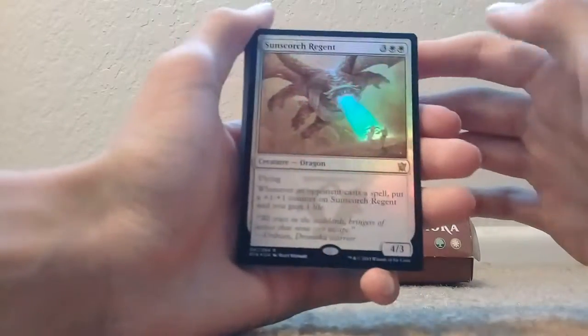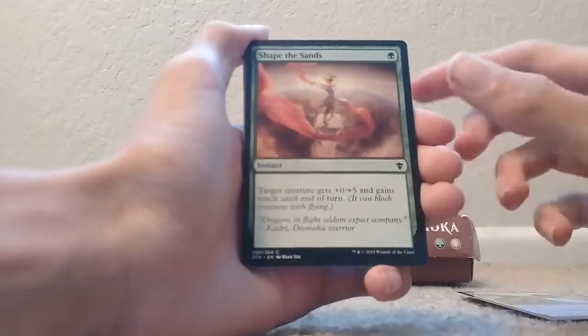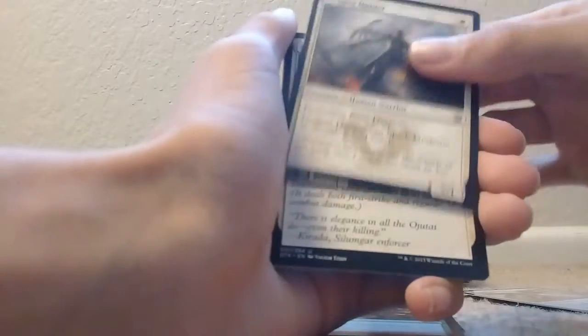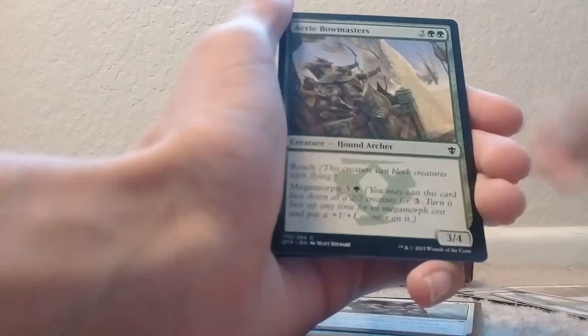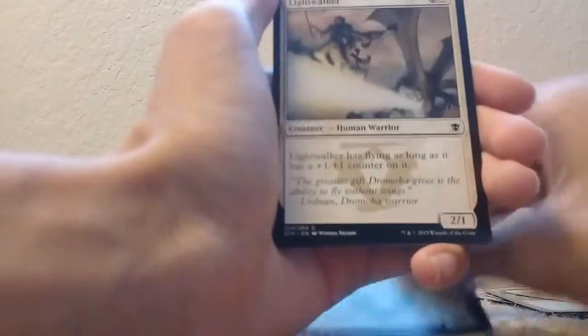This is not becoming a Magic channel — it's an unboxing channel, so I could open up Yu-Gi-Oh cards if I really wanted to. Sunscorch Regent — that's really cool. We're going to want to mark our deck. I believe it's black, green, and something else. Shape the Sands, Press the Advantage, Dragon Hunter, Battle Mastery, Explosive Vegetation, Avon Tactician, Pacifism, Sand Step Scavenger, Sandstorm Charger, Irie Bowmasters, Resupply, Enduring Victory, Einok Artillerist, Lightwalker, and a Servant of the Scale. That's pretty cool right there. I just took out some of the better cards.